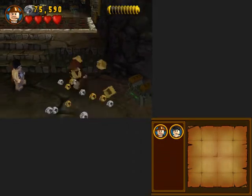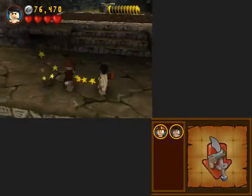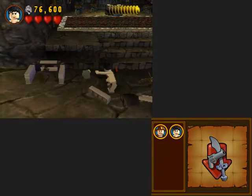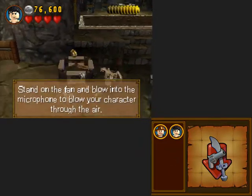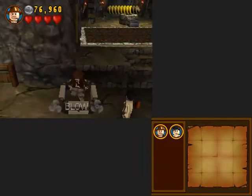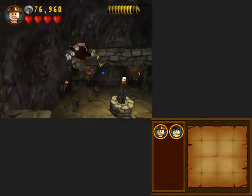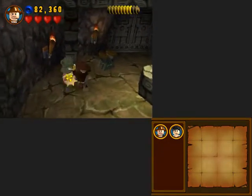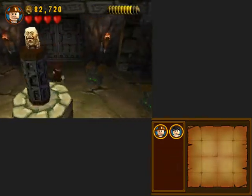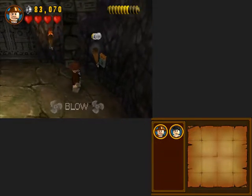It's all red - dude, we just built a decoration to destroy it. What's in here, because apparently we need it. Stand on the fan and blow into the microphone to blow your character into the air! I'll just use my microphone key to get all the money, because there is a lot more money in this area. I've got to be careful to try and avoid the money landing on the trap, because I can't walk on that at all - even now that I'm over here it's still active, so there is nothing I can do.